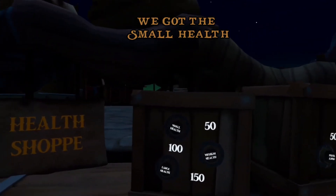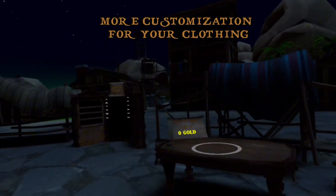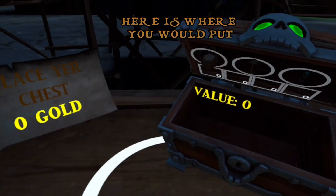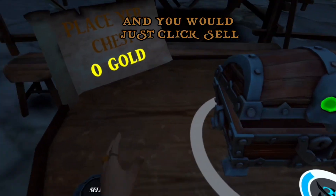We got the health shop — we got the small health, the medium, and the large. More customization for your clothing. Here is where you would put all your gold and everything you have stored in there, and you would just click sell.